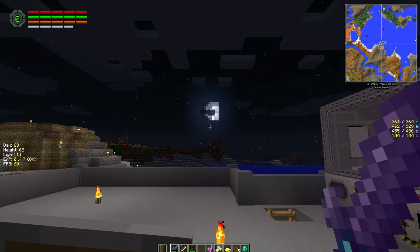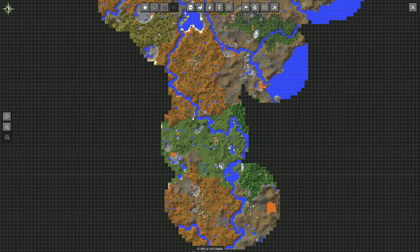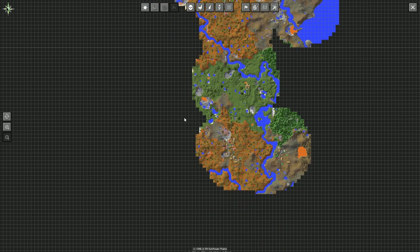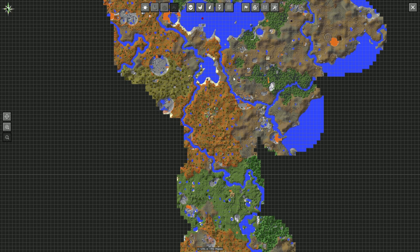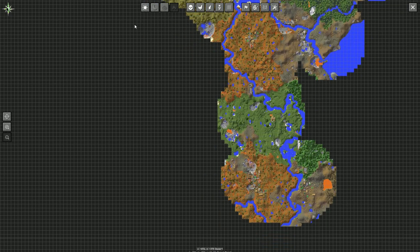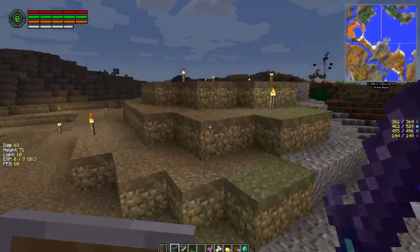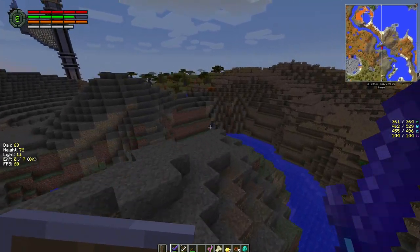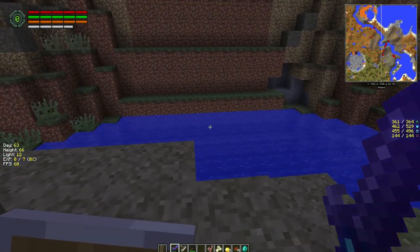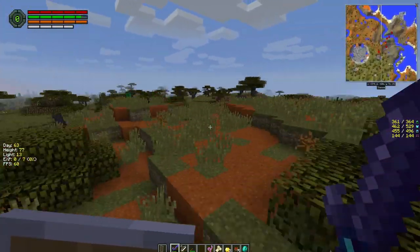Welcome back — the moon's going down and sun's coming up. Let's check the map. Our best bet for a snow biome is probably going this way or this way. All this up here is probably too warm. We'll cross here and head down — if we find only desert we'll head south. I'm going to try to avoid points of interest and get to the snow as fast as possible.